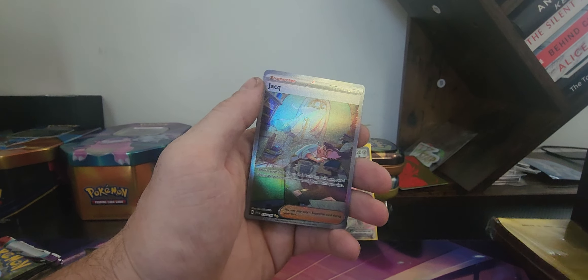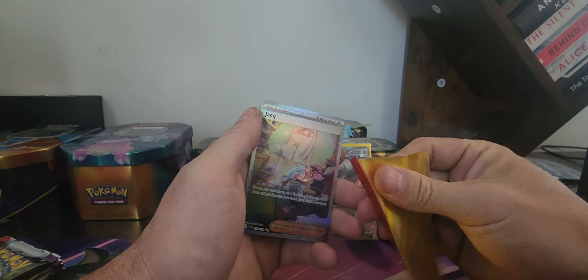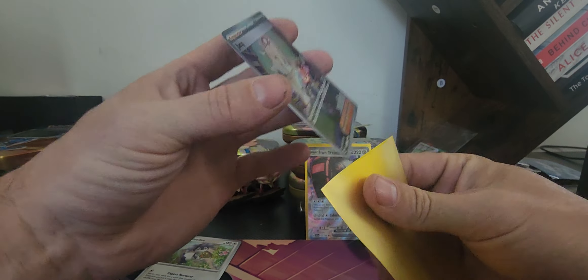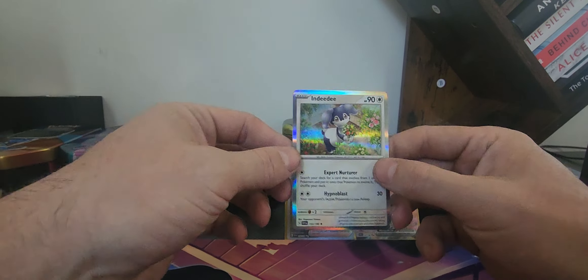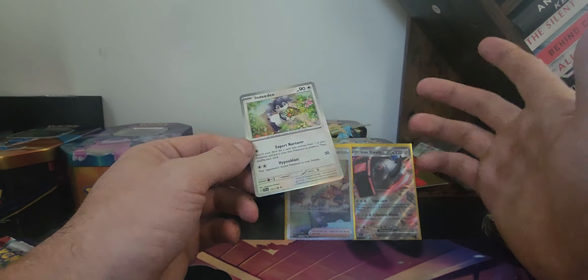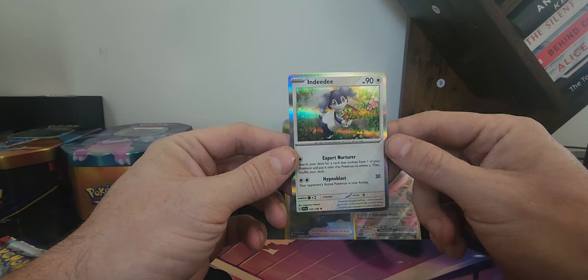I feel like the ETBs have a better pull rate — you're down to get three out of six, maybe three out of seven. Wait, there's another one. About had a freak out — I thought this was the back, I apologize. Yeah, I'm digging these holographics a lot more. Having just the holographic pick is cool, but then they throw in the border as well — it just gives it such a good look.